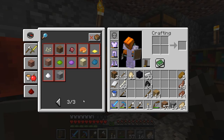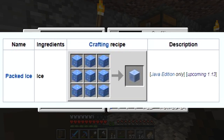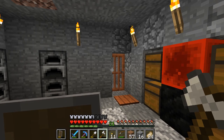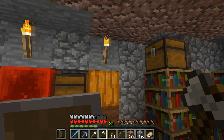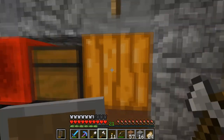I think they also changed the recipe for getting packed ice, or compressed ice as it's now called. I don't have the recipe right here but I could throw up an image to show you exactly what's going on. Those are basically two of the main changes - they took advice from the fans and put these changes into pre-release version two, and I think they're really important to the game.